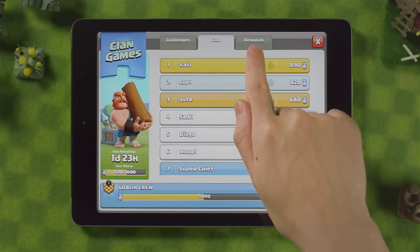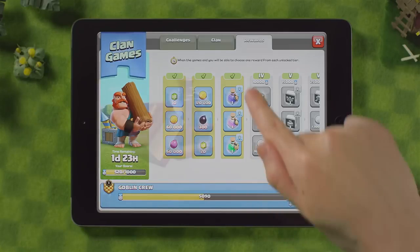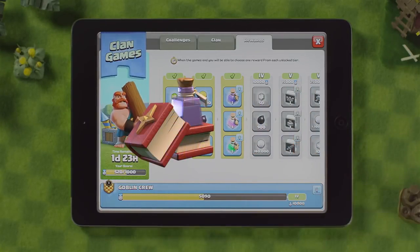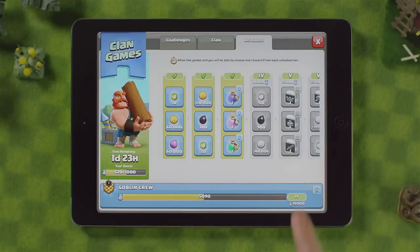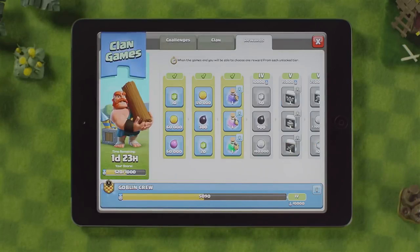Let's see those clan games rewards. Check here to find out what you can win. The most sought-after rewards are the new magic items — these are new types of magical rewards that give you instant benefits. Like the Book of Heroes, instantly completing any ongoing hero upgrades in both of your villages. Or the resource potion, greatly boosting your resource collector efficiency. And many more.